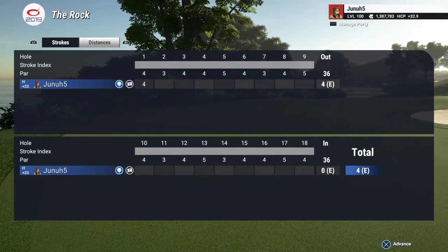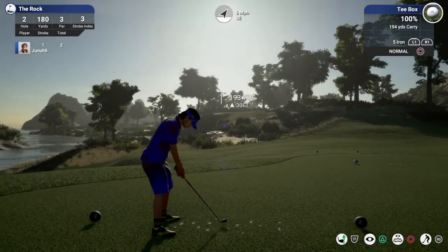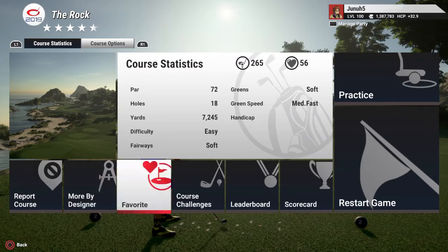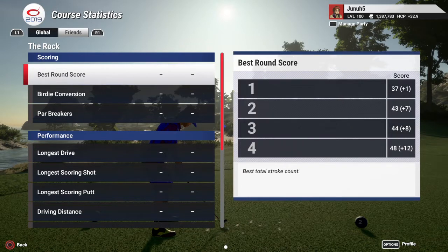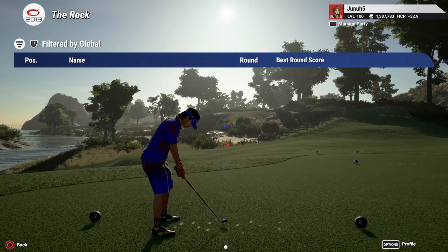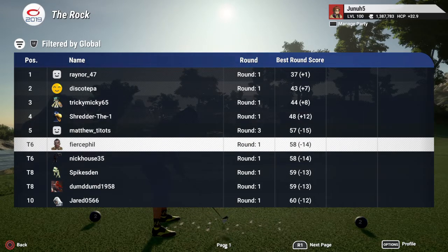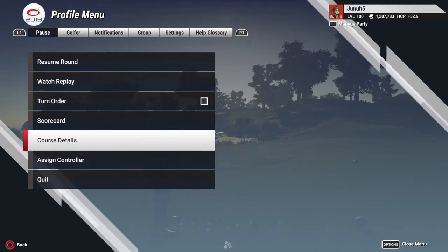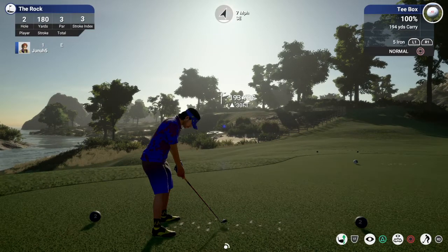We got two par fives on the front and two par fives on the back — the traditional 36-36. Before hole two, we're just gonna check the course details. The high score on the leaderboard — 15 under someone shot, a couple other 14 unders. I'm not going to shoot too well; maybe eight or ten under would be nice. I did play a couple rounds just now and shot 13 under on a course, but it was kind of an easy course.